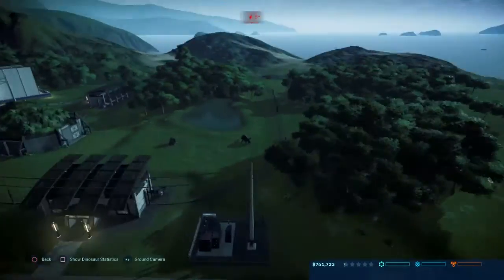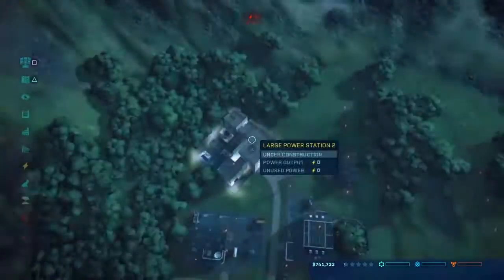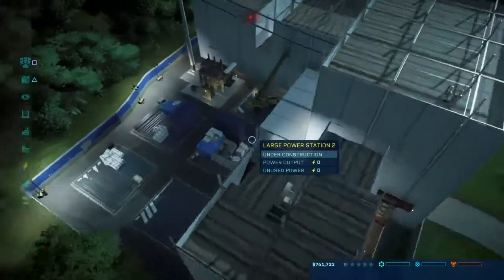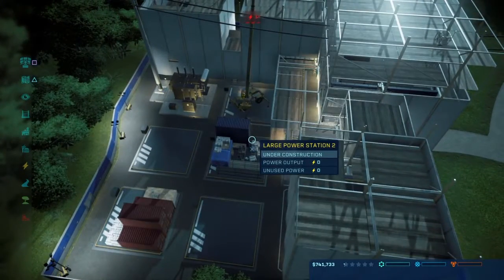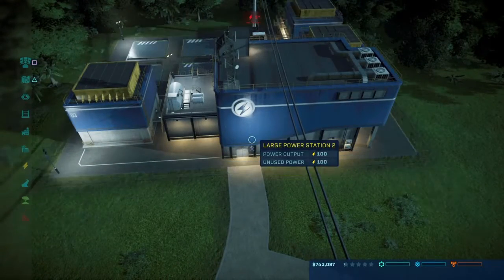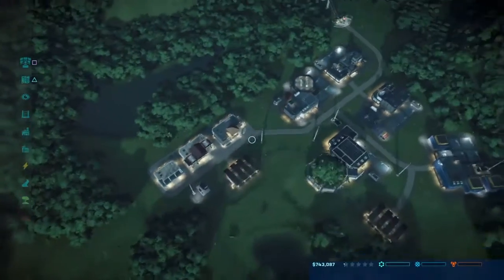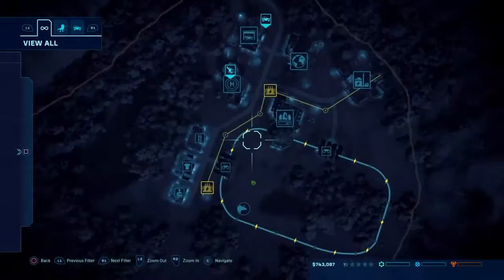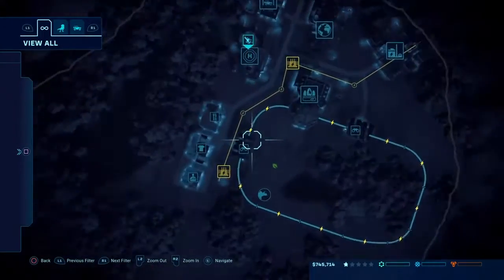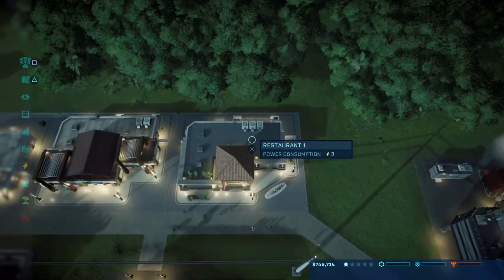Right, how's this guy doing? I'm sure he's fine. Yeah, he's loving it. Come on, you're taking long enough. It's coming down. There we go - 100 unused power. That should do us for quite a while. Okay, we've got basic framework of a park again. But let's see if this one does any better.